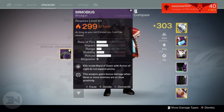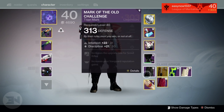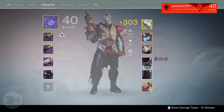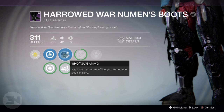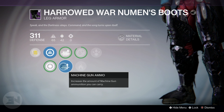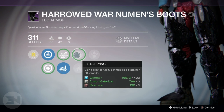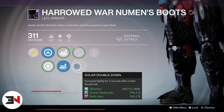For the raid gear on my titan, I got a 313 class item with intellect and discipline, and 311 boots with intellect and discipline — great rolls on that side. The perks include shotgun ammo and machine gun ammo. Machine gun ammo is probably the better choice since I use Quilliam's Terminus against ogres and the shade of Oryx. I also have 'Fist Flying': gain a boost to agility per melee kill, stacking for 20 seconds.